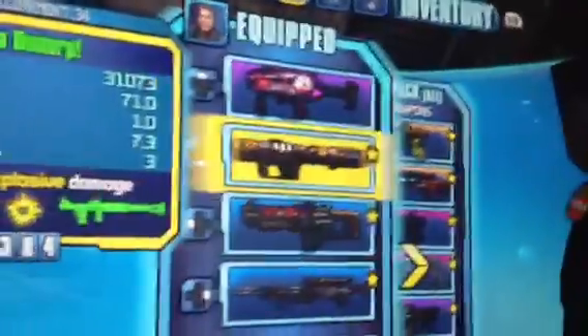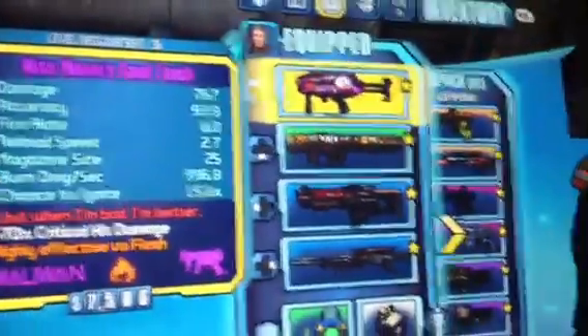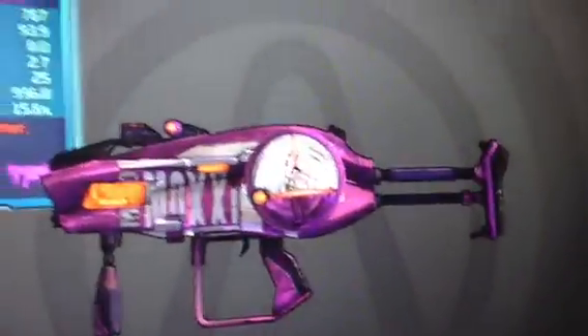So first off, I have Moxxi's Good Touch. It has 767 damage, and there's all the stats — that's what it looks like, has a circular clip and stuff.